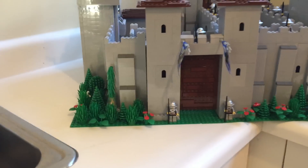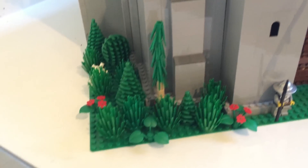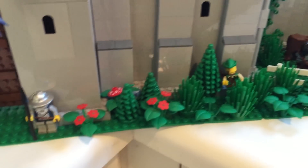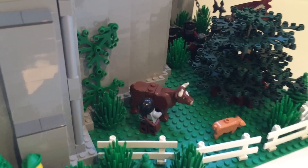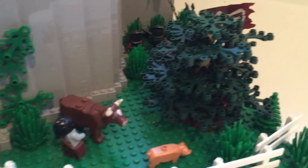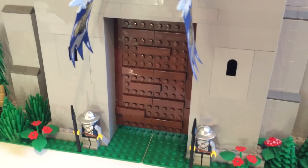On the outside of the walls of the castle there is a small forest with some flowers and mushrooms mixed in. Also over here, Robin Hood is looking at the guards, trying to break into the castle to steal the treasure. Over to the right there is a small farm with a farmer, his cow, and his pig. But little does he know that behind this tree there is an army of orcs scaling the castle walls trying to break in and steal the treasure as well.